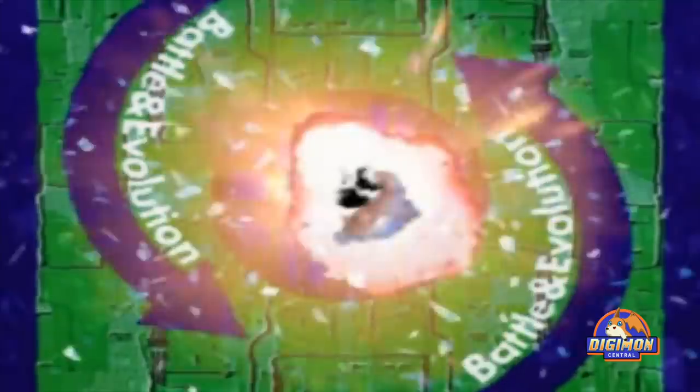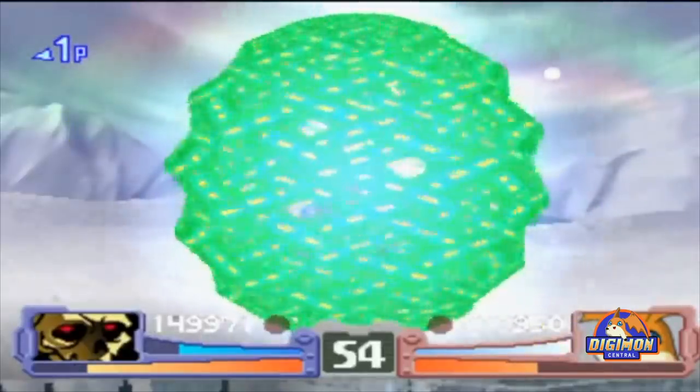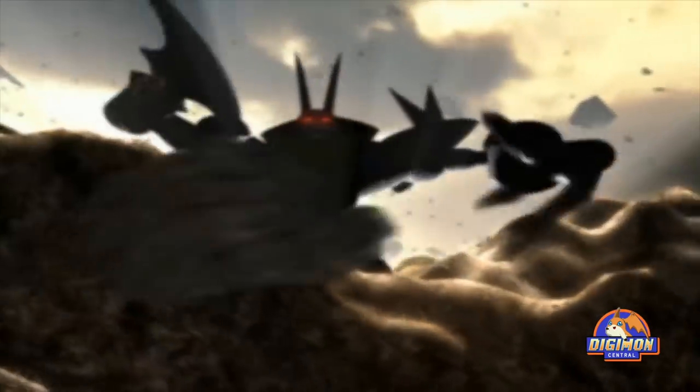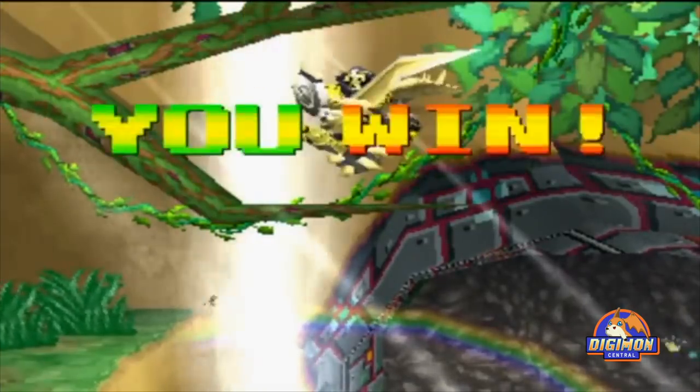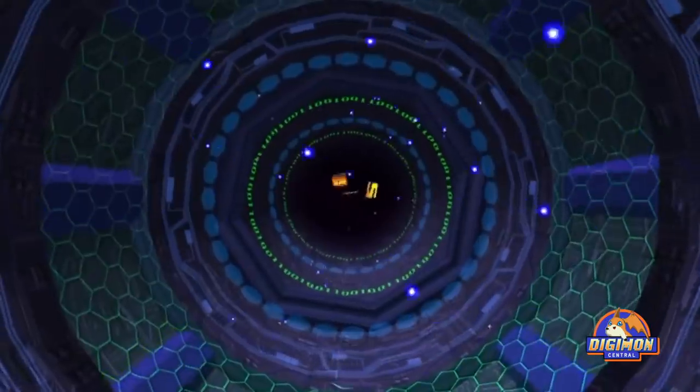The evolution gauge is filled by causing damage to the opponent, which enables evolution of Digimon into the Ultimate form. Beating the final boss, Gokumon, unlocks it as a playable character. The game's sequel was released 2 or 3 years later, depending on the region.